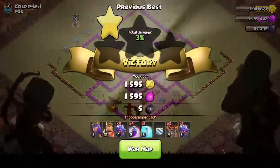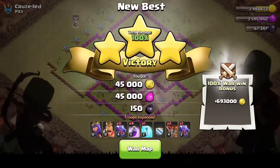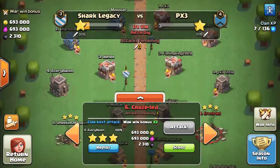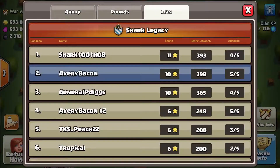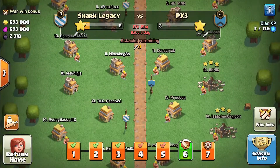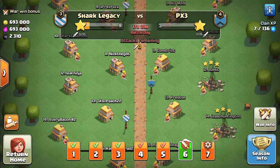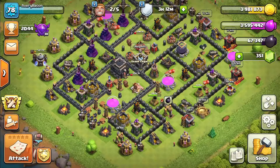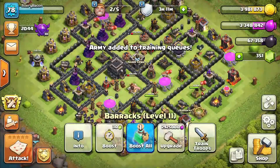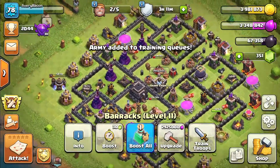Three star in the books! War bonus - not bad: seven hundred thousand gold, seven hundred thousand elixir, and almost two thousand five hundred dark elixir. Always nice. That'll definitely help. Now, how does our leader's attack look? Let's check.